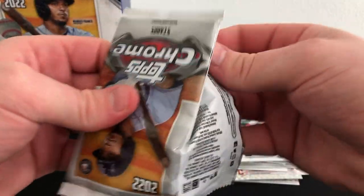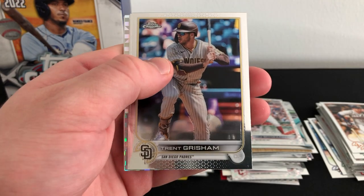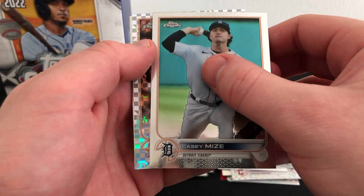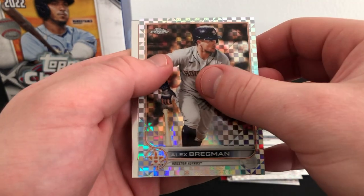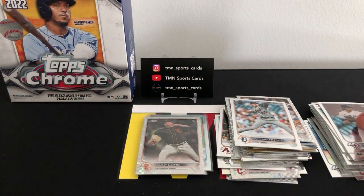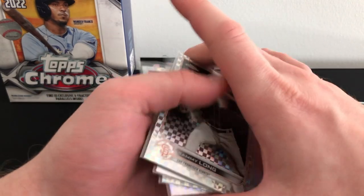Mitch Haniger rounds off that last pack. Alright, one more pack here, hoping for some last-pack mojo. Definitely not expecting it, but if you guys do like these videos please like and subscribe. Doesn't look like we have a hit here — let's see what we can get. We have Trent Grisham, Casey Mize. Our last x-fractor: not a rookie, Alex Bregman. And we should just have some base cards left — Matt Manning rookie. That's it. Not very good overall, definitely worse than our first box, but we did get a couple rookie refractors.